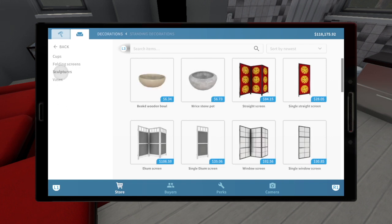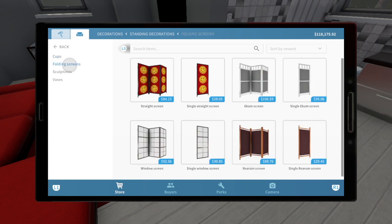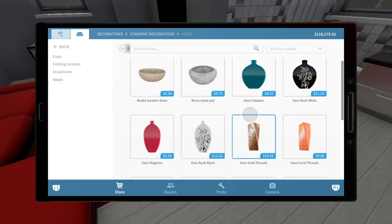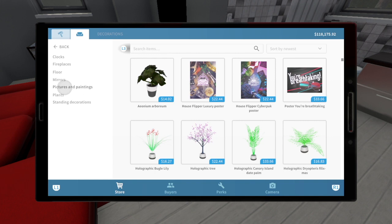Then we have standing decorations. We have cups — these are trophies, that's all they are. We have the folding screens here. Sculptures — we only have one. This has its own category and it's literally just one sculpture, so it would be nice to see a few more of those. Vases — that's fine.